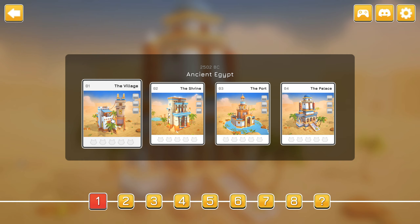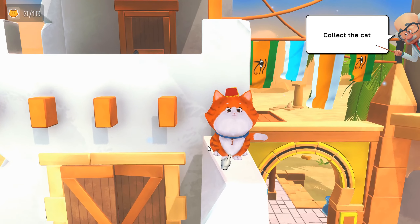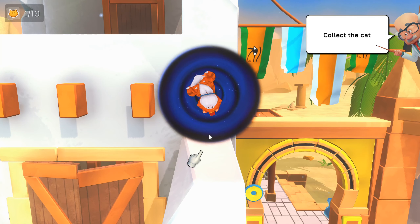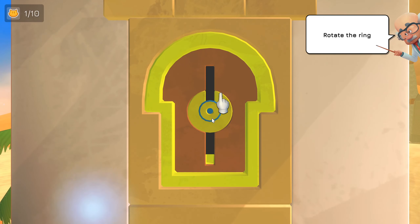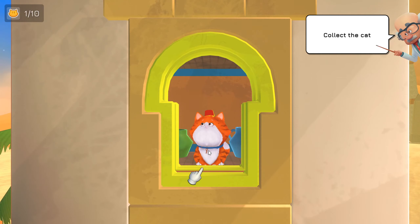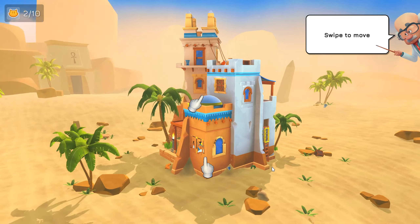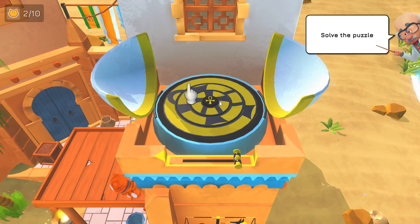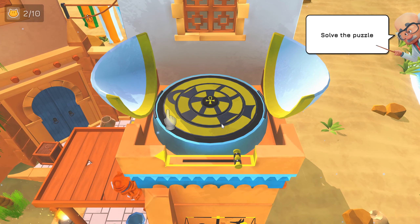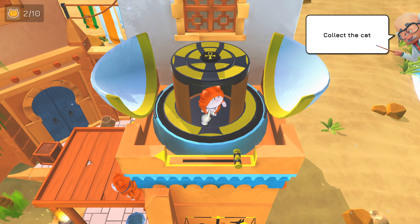Alright, the village. Ancient Egypt. Tap to move closer — well hello there, little one. Collect the cat. Meow. Move back. Tap to move closer. Pull the lever down. Rotate the ring. Pull the lever down — there's a kitty in there. Meow. Swipe to move. Look at that abacus over there. Tap to get closer. I see — it's a puzzle. Kitty! Meow.